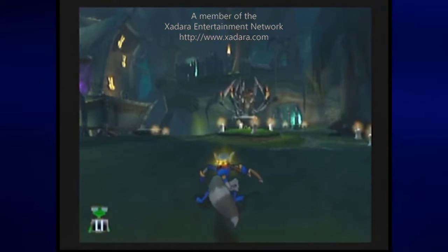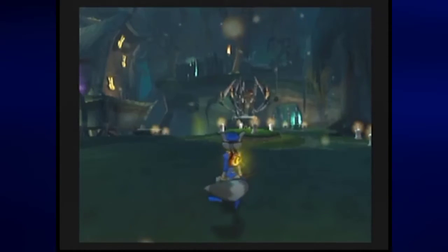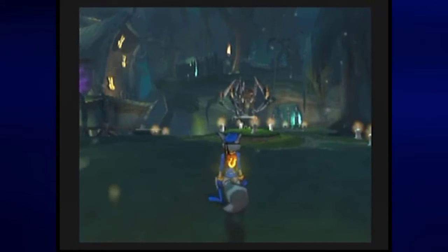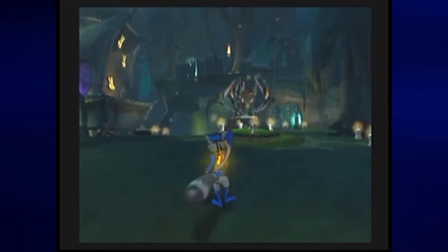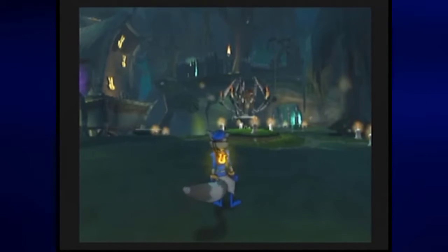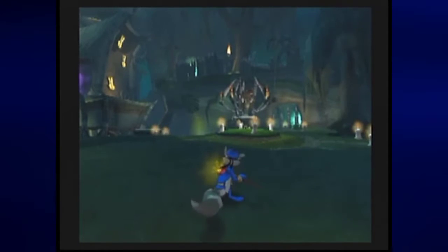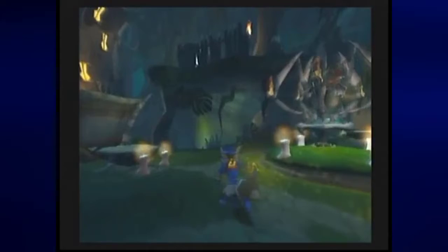Hey everyone, this is Prince Watercress and welcome back to Let's Play Sly Cooper and the Thievius Raccoonus for Sony PlayStation 2. Last time we completed two quick stages. There was Ghastly Voyage which had us on a moveable platform shooting things as we went, and Piranha Lake where we jet skied around in swamp water and ran over piranhas to get enough fuel to light a bunch of torches. Now we have two levels left to go.